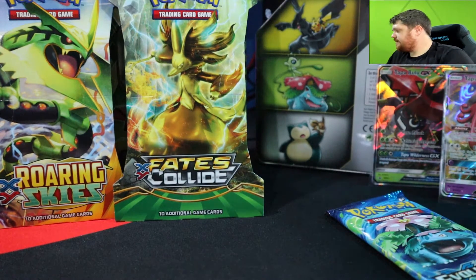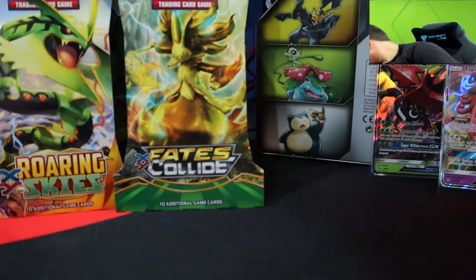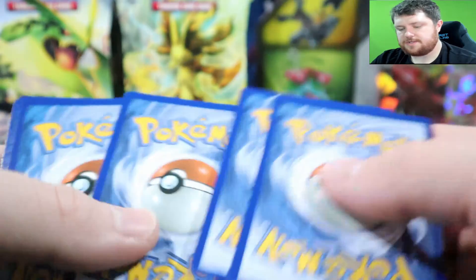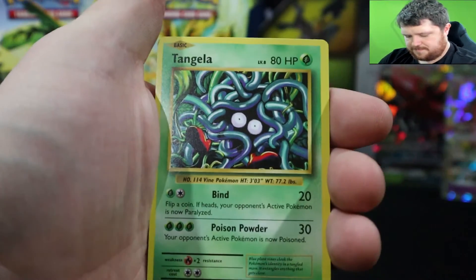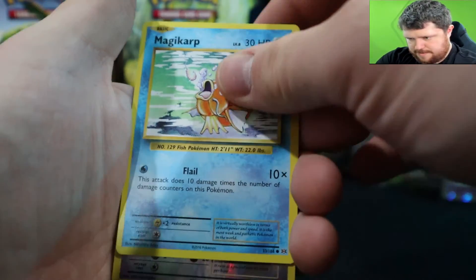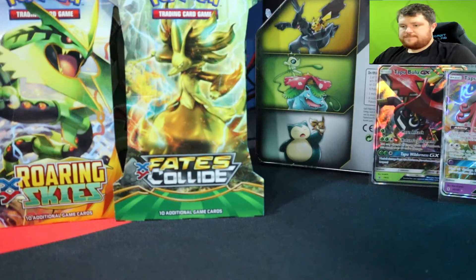Alright, Evolutions — and then we'll get to the rest. I really do like Evolutions, I've had really good luck with it. Oh, look at the nick on this card — the nicked card is the Machoke, so that's good. Tangela, Poliwag, Seel, Magikarp — hashtag Magikarp army — Doduo, Farfetch'd is the rare, and a Charizard Spirit Link. No luck with that one.